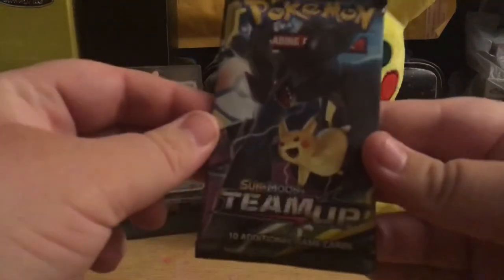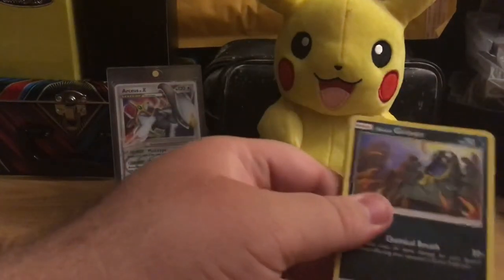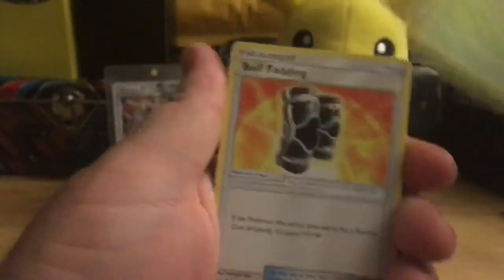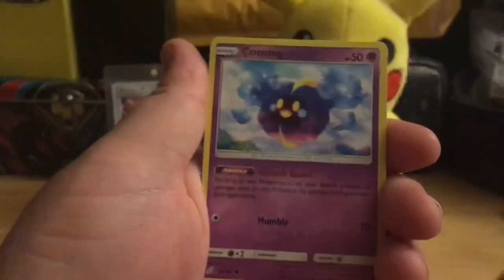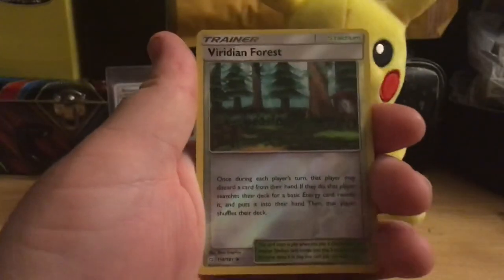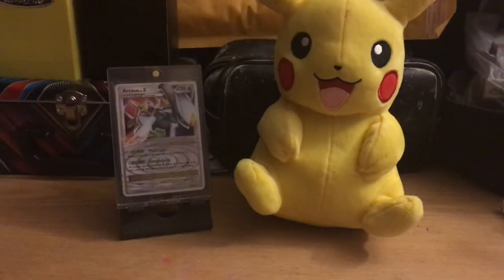Pikachu's going to have it all for us right here. Come on. Metal Energy, Nidorina, Kakuna, Buff Padding, Alolan Grimer, Ponyta, Cosmog, Voltorb, Squirtle — that's a cool card — Reverse Viridian Force. Aw, just a Pidgeot. Oh well, we'll get him next time. Thank you all for watching and stay frosty.